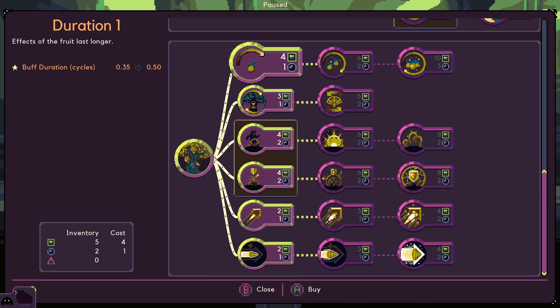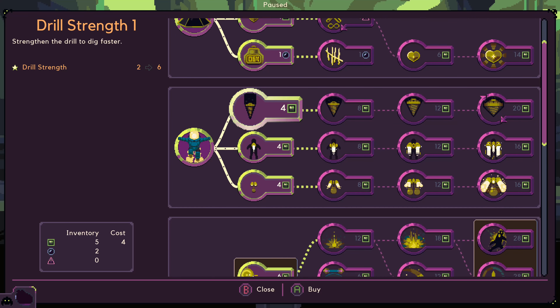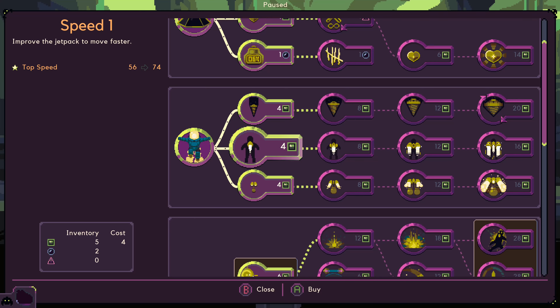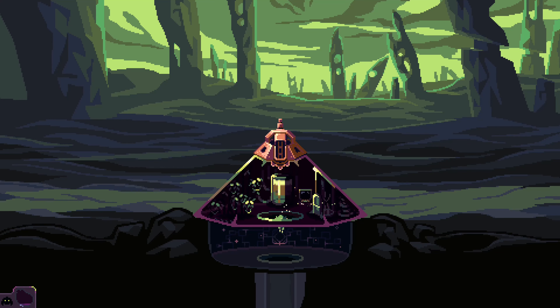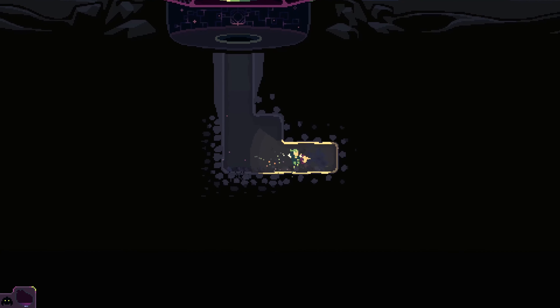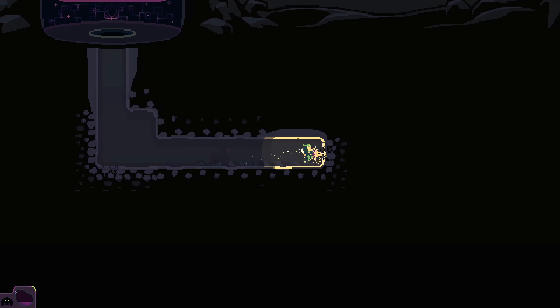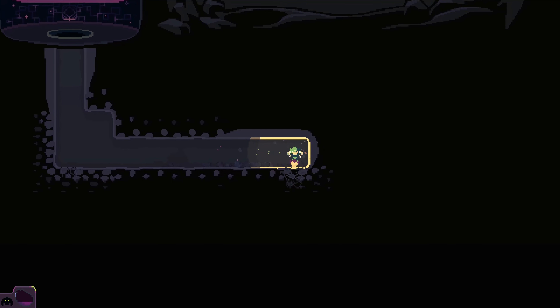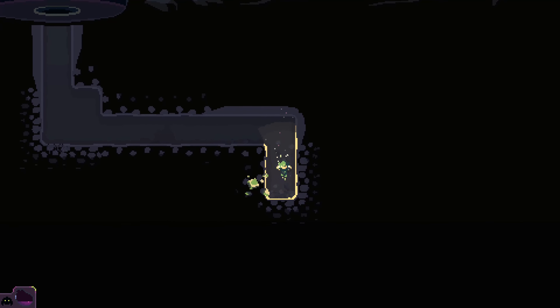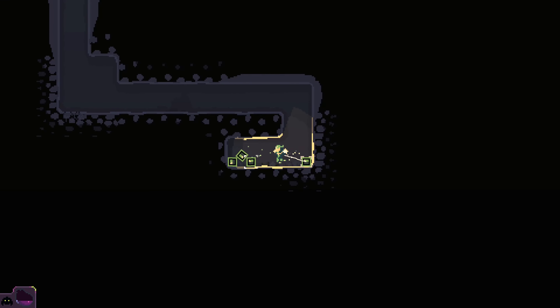Let's focus on jetpack speed for now — moving faster. We're still in the nice easy soft rock, so the pace is probably better for us. We'll do drilling speed next. Hopefully if we can, we'll find a few more resources and that'll help us out.